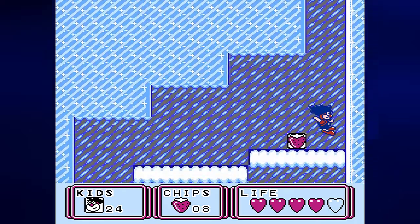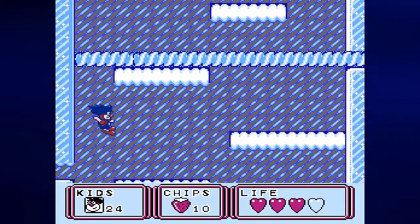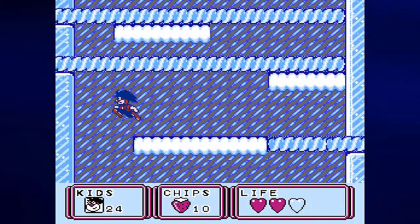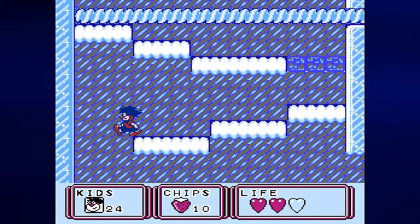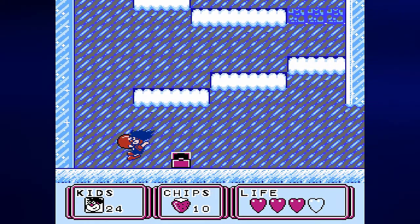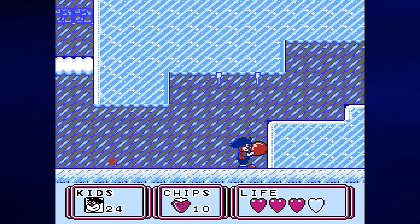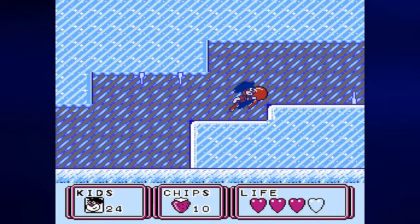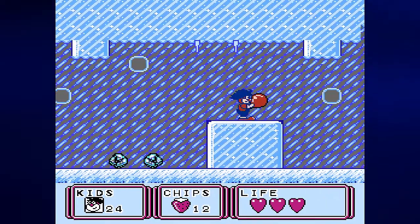Once we drop down, we're going to need to stop floating because of these things. You have these little Quick Man style beams and you don't want these things hitting you. As long as they don't touch your body, you're fine. Your head can hit them and you won't get hurt. Kid Clown's hit box is his body and his head is not a part of it for some weird reason. I don't get it either. But as long as the Quick Man beams don't hit the lower half of Kid Clown, you're golden.